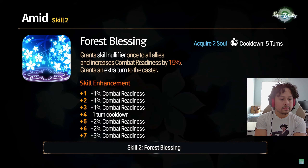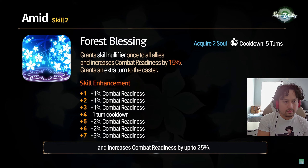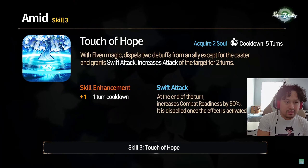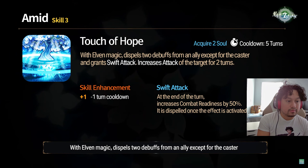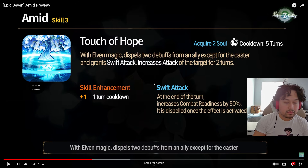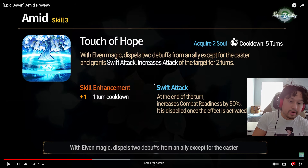Skill two: forest blessing — grand sex return. Skill three: touch of hope. With elven magic, dispels two debuffs from an ally except for the caster, and grants swift attack. Increases attack of the target for two turns. At the end of the turn, increases their combat readiness by 50%, and it is dispelled once the effect is activated.